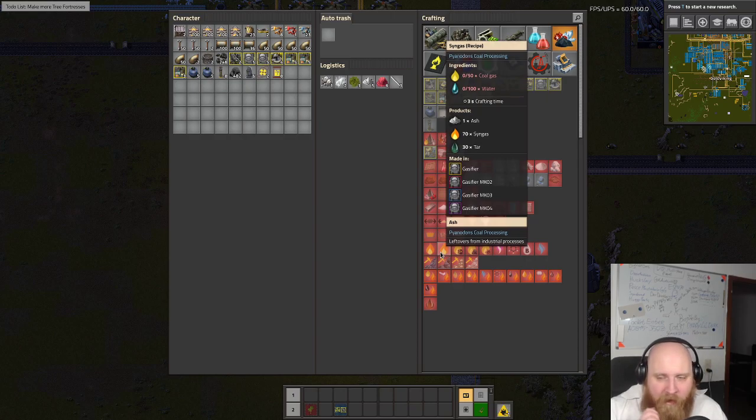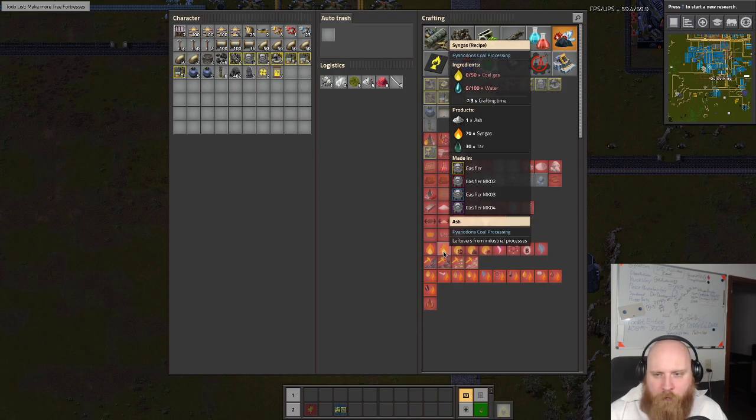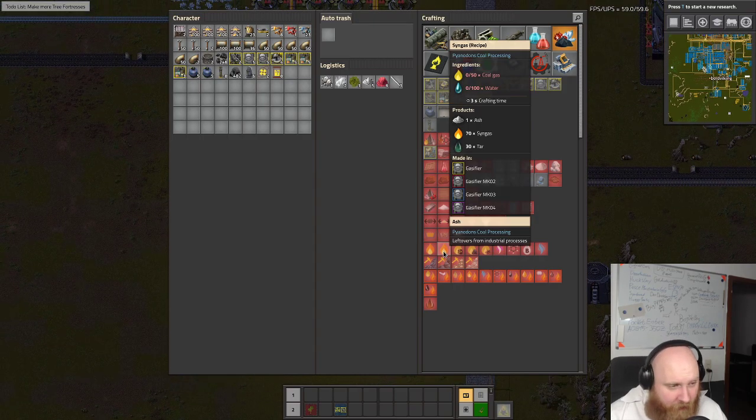We can maybe tweak it by regulating the input, but 420 syngas per second is what we're going to make. We'll have a little bit of excess which we will be able to store - or we should maybe even vent it. We're definitely going to store the stuff.